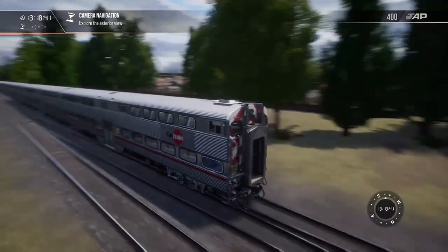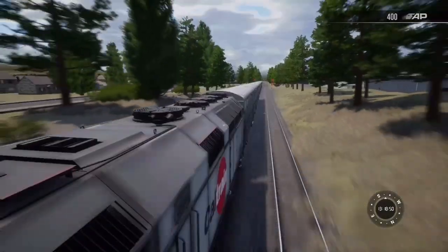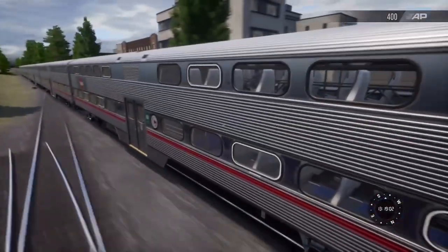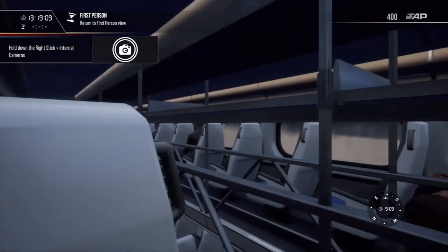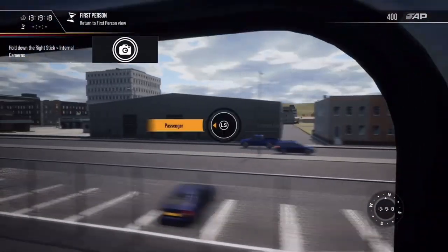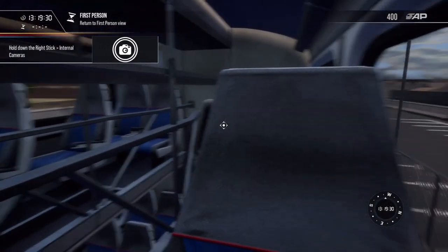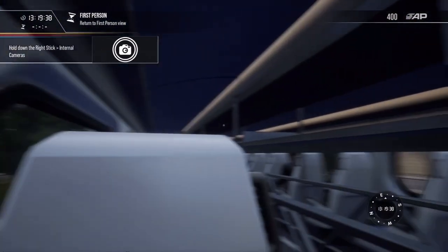Oh, this is the cab car — weird camera. Wow, the headlights turn on — amazing! Internal cameras, passenger view. Okay, I'm in first-person view — what now? Looks like we're stopping. What are we going to do now? What's going on?